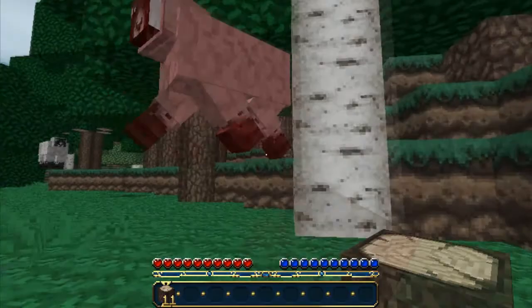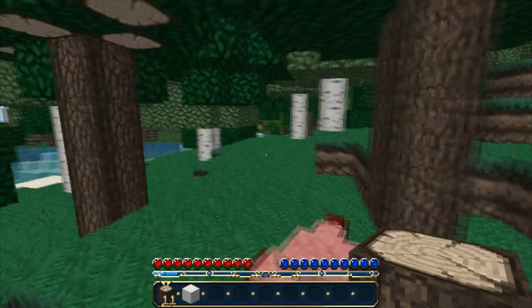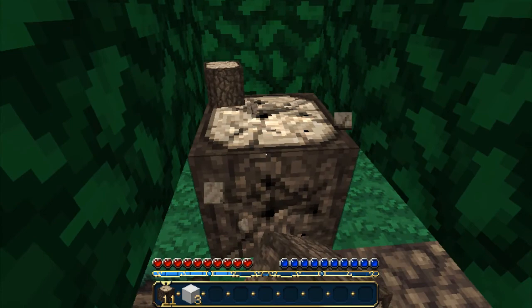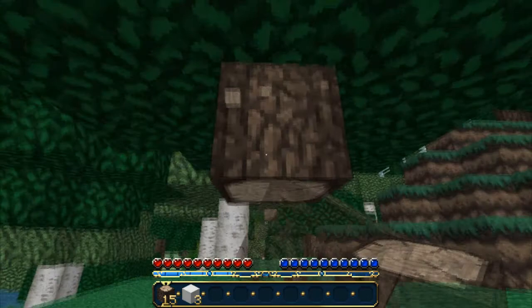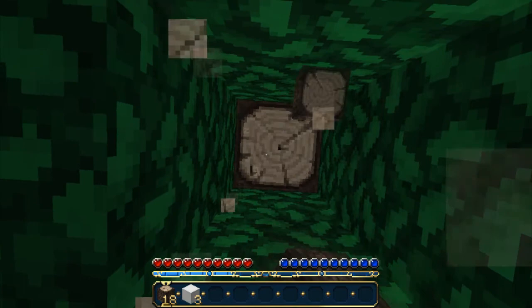Got one — nice little bit of XP there. One more piece and then we've got a bed, although this one's unfortunately glitched. Let's carry on getting wood. I'd say about 40 pieces of wood to get this basic house underway. We'll expand in further episodes depending on whether I can find a natural area to build. I also want some birch wood because I want a nice color scheme — differentiation between the walls and the floor.